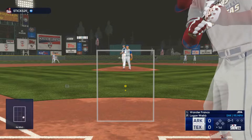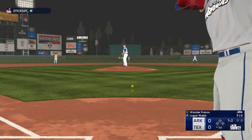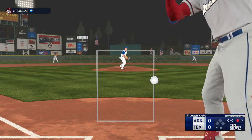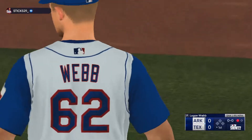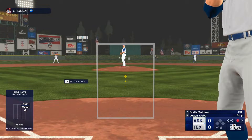And now here is Wander Franco. The punch out there, and there's one down. Here's the third baseman, Eddie Matthews.